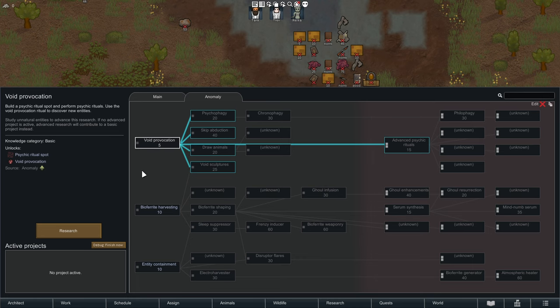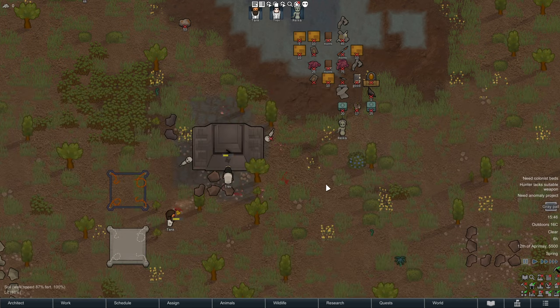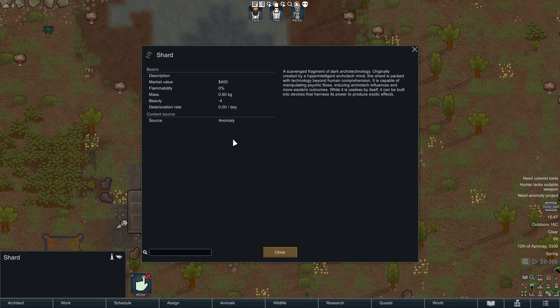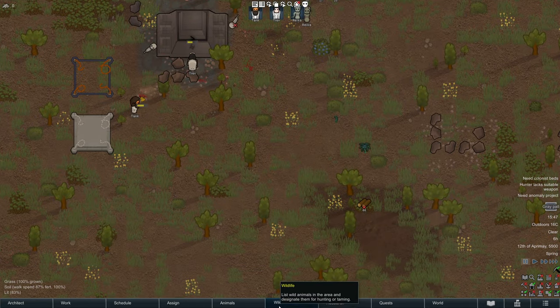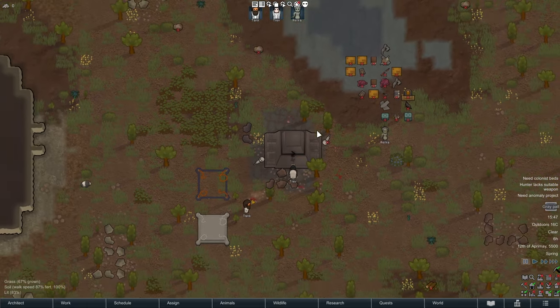Many anomalies unlock new technologies specific to them. Void ritualism is one part that you can use to do all manner of great crazy things — it's your propulsion engine of sorts. Entity containment is there to keep those things under control. There are also a couple of unique materials: architect shards are an ingredient for all manner of powerful things, and there's bioferrite and other materials that you can craft into various items.